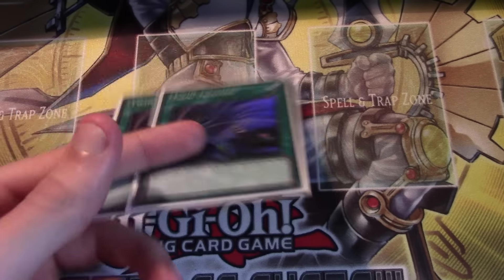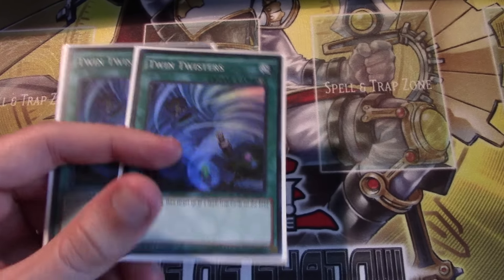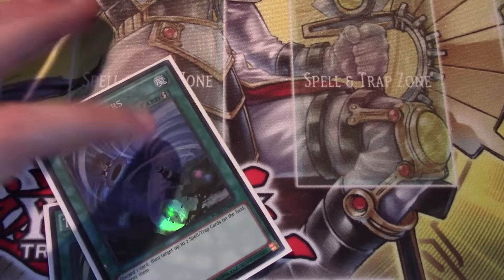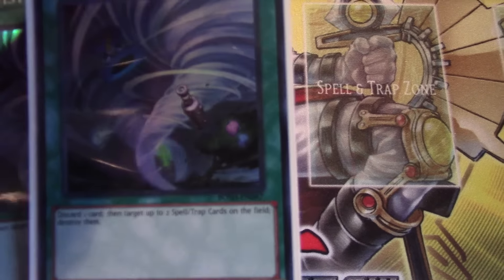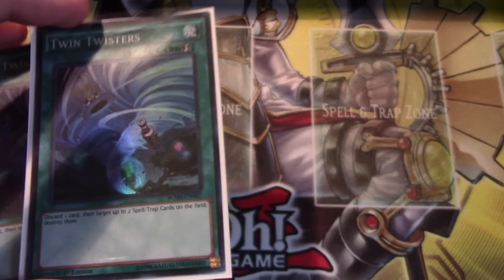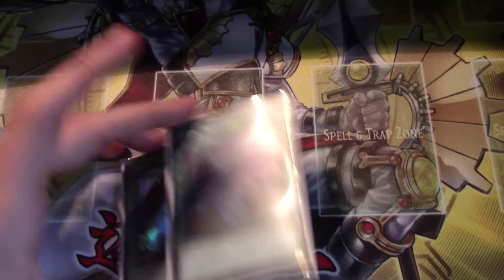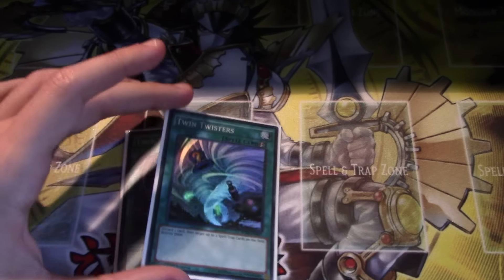You can activate it during your turn and just play it, or you can set it and activate it during your opponent's turn when they play two scales. The best part is it says you can target up to two spell or trap cards on the field, and because it doesn't actually say how many cards, there don't have to be two cards on the field. So if your opponent just sets a back row and you're going for game and just need to clear that one back row, you can just Twin Twister the one back row.